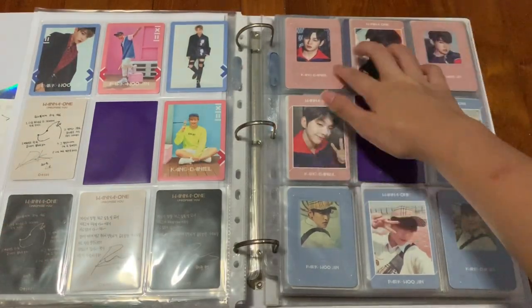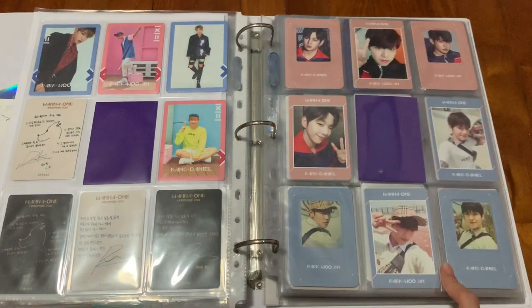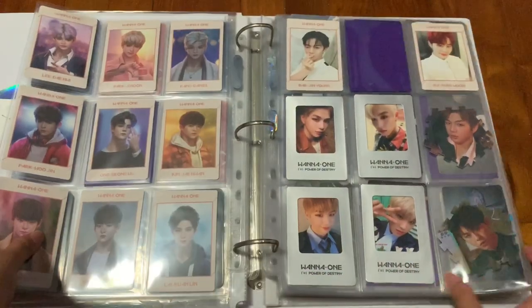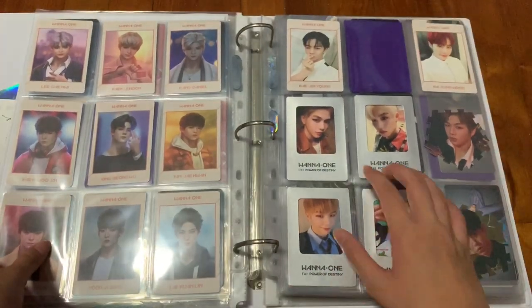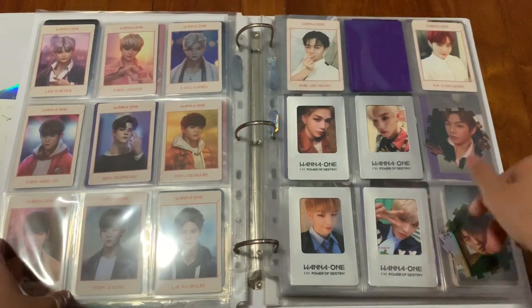For Undivided I have their magnets and photo cards. For the Triple Position one I have it too — there's the artbook version. And then for the last album, Power of Destiny, I collect top 2 also — the Adventure version and the Romance version. I had puzzles and didn't know where to put them so I just put them here.